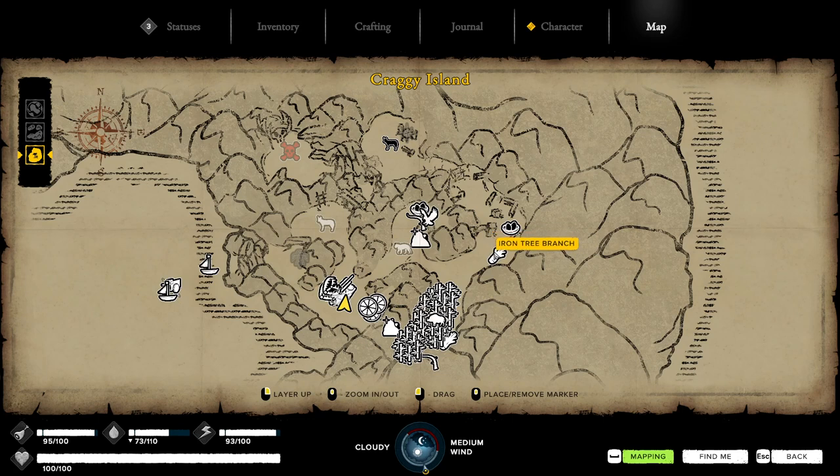Grab some ironwood — you need at least four — and grab all the iron you can fit in your boat along with the iron tree branches. There's a puma here you have to deal with, a little stronger than the other cat you fight. You might have to use the blocking technique since charge blocking doesn't work as well against these bigger guys.